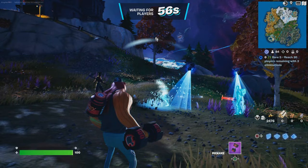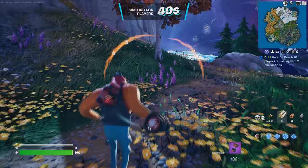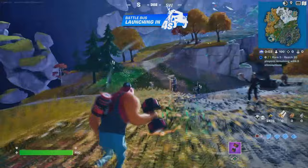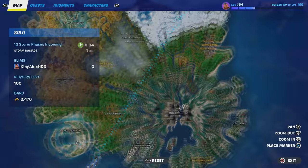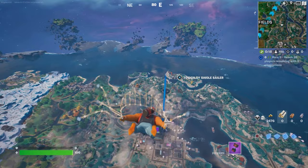Please be patient. Once we do start it up, we're going to wait for the time to go down to zero and wait for everybody to spawn in the game. Once we start the game, I'm going to tell you what to do next. Press down on the D-pad to thank the bus driver. Once we thank the bus driver, go to Mega City — I'm going to put a waypoint right over here. Then jump out of the Battle Bus.